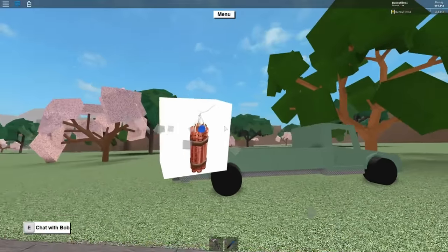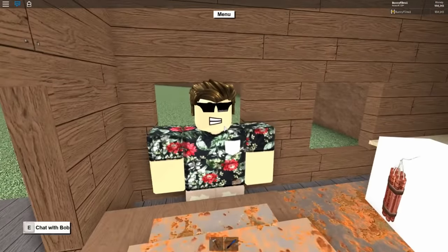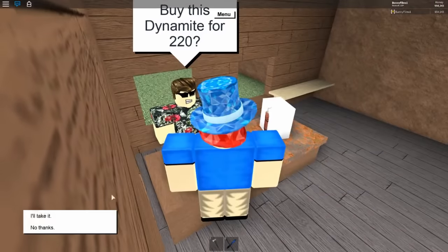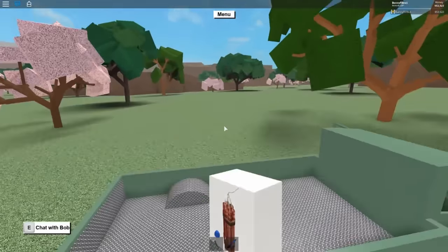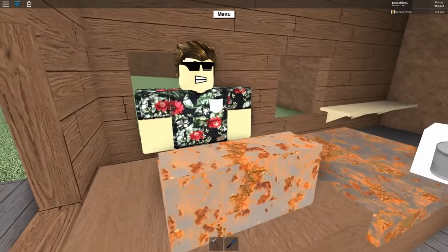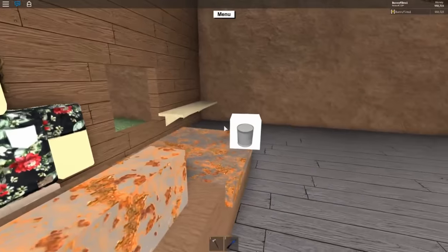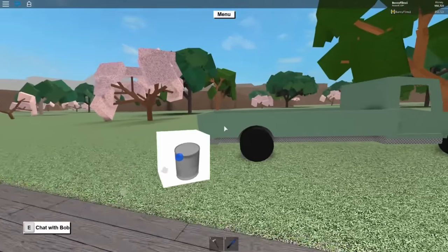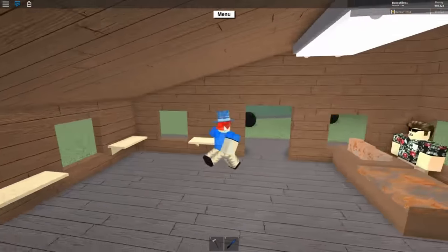This is where you get dynamite. It costs $220 to buy one box of dynamite and each box comes with one stick. You cannot explode dynamite around friends or other people in the game — you have to be far away from them, or they have to have you whitelisted. We're going to wait for this to respawn and it should come any second now.